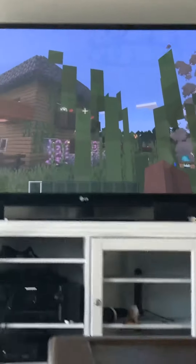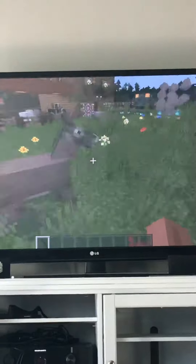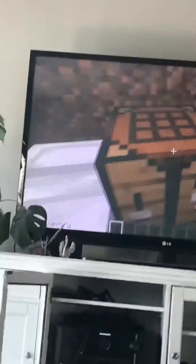Hey guys, awesome girls back, and today I'm going to show you a new house versus a pro house. First is the noob house — this is a new house. They have a pet donkey, it's made out of dirt, and all there is is two furnaces.